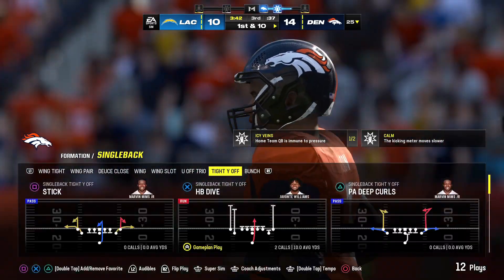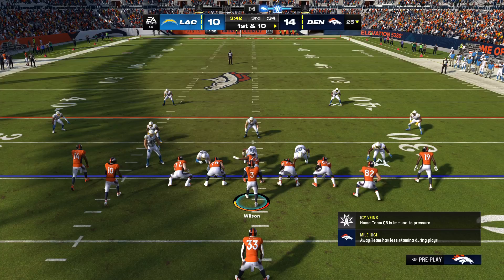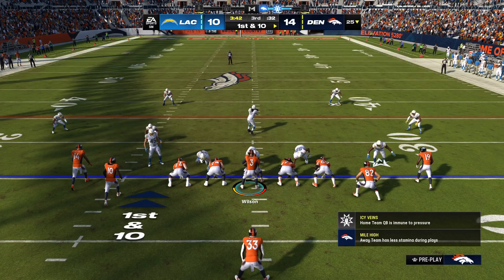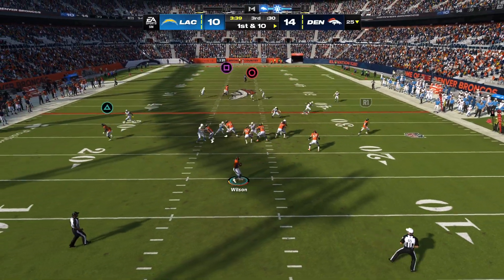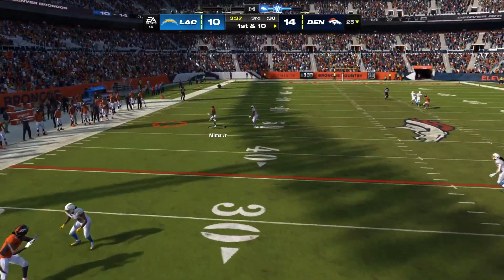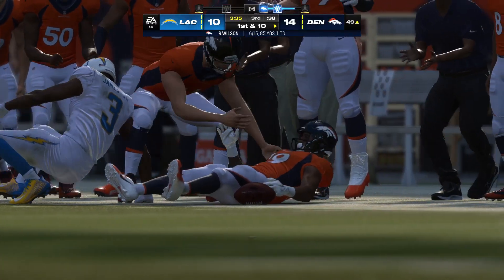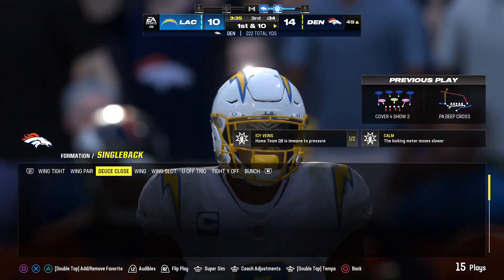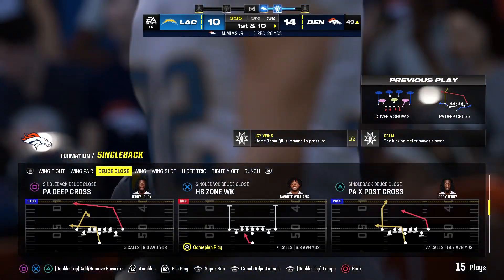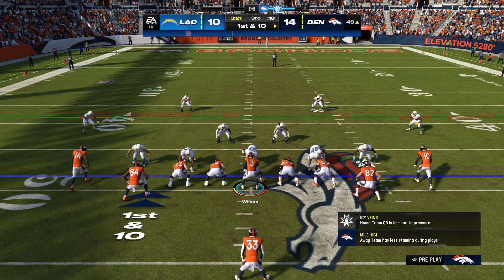Denver's offense set to go — that last drive was all about the ground game, ground and pound. Offensive linemen still firing out and moving the football on the ground — they feel better about that, that's how they want to play. They got a touchdown last drive, let's see what happens here.